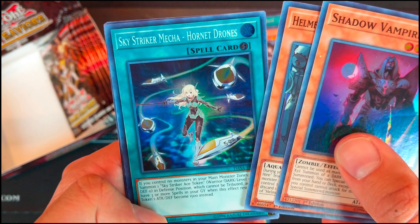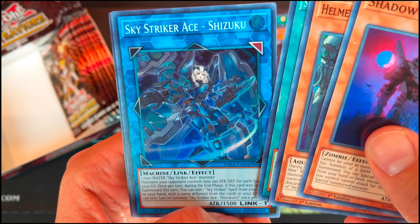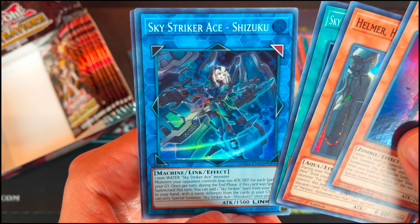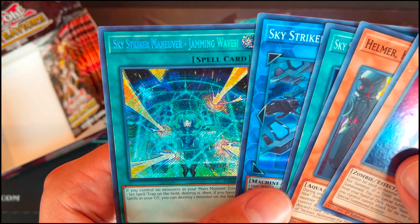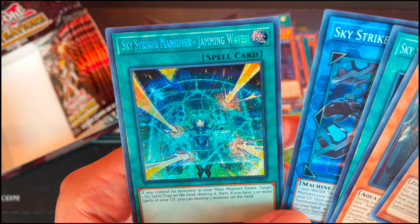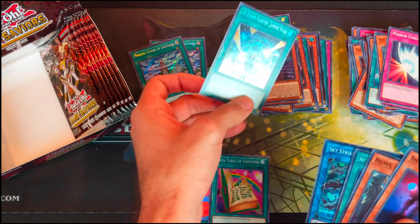Shadow Vampire. Helmer Helmsman for Hire. Skystriker Mecha Hornet Drones. Skystriker Ace Shizuku — that's the second Link Monster, Shizuku 002. Cool. And Skystriker Maneuver Jamming Waves. Awesome.